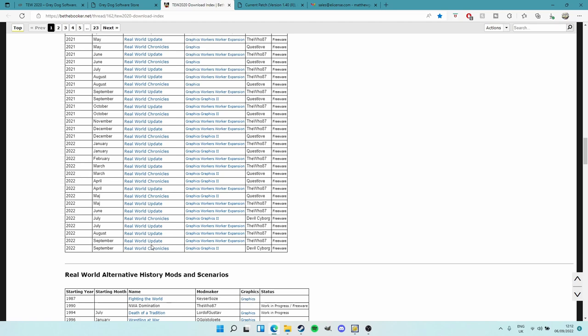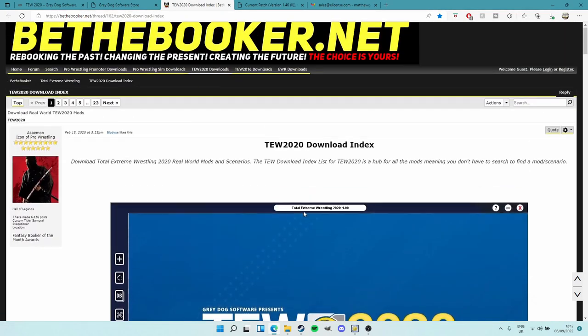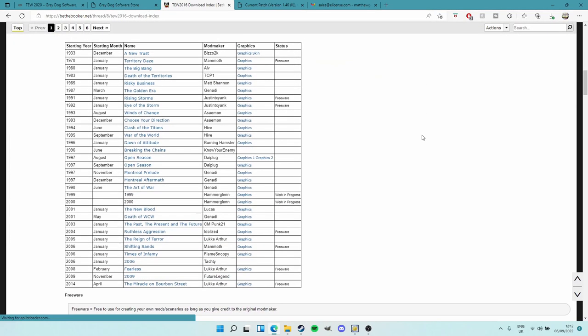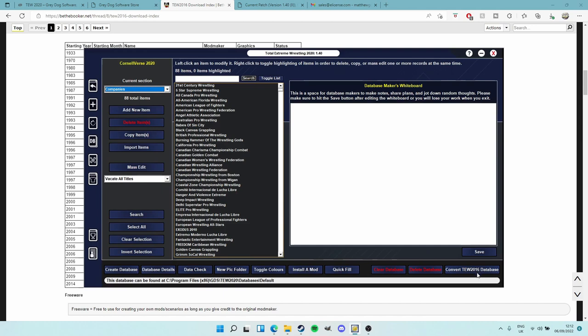Personally, for all my content and playthroughs, I use the Real World Chronicles database - that's personal preference. The Real World Chronicles updates are not monthly; you can see May, July, September. Real World Update is monthly - July, August, September. I'll go with Real World Chronicles when I can, but nothing wrong with Real World Update. There are also great alternate history and fantasy world mods with graphics. If you can't find a mod in TEW 2020, go over to the TEW 2016 mods section and scroll through - if they have the mod you want it installs the exact same way.